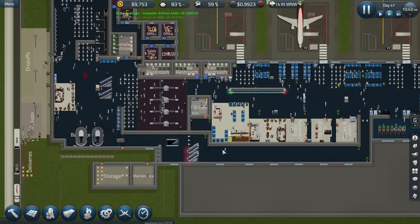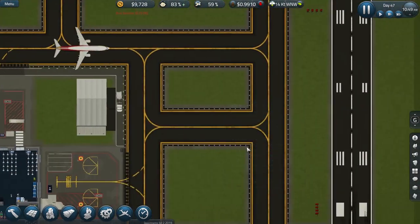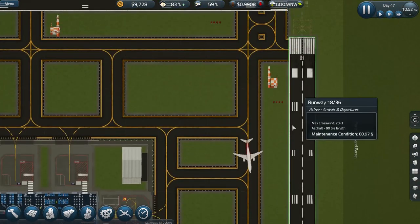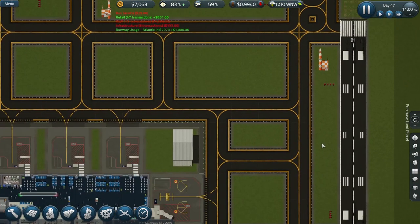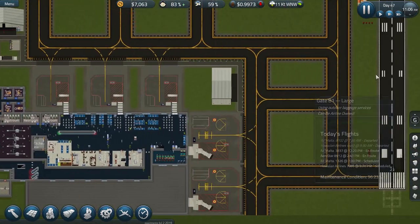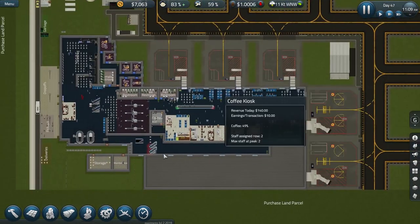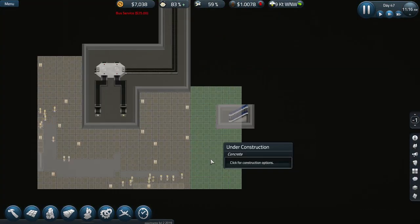I want to get it built during the daytime so that if any of the runways need repair tonight — when they go down to 80% or less, maintenance is required and that can take a little bit of time. Certainly we had just 12 builders, but now I've got 20, so we might be alright.